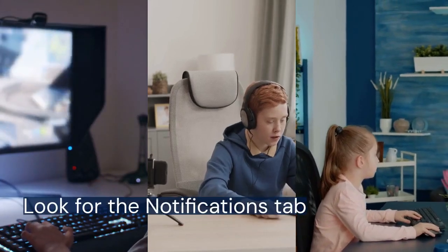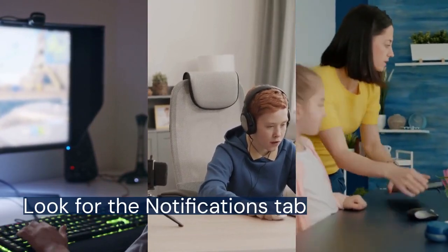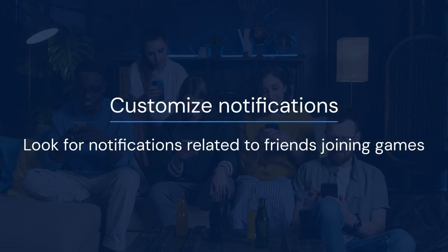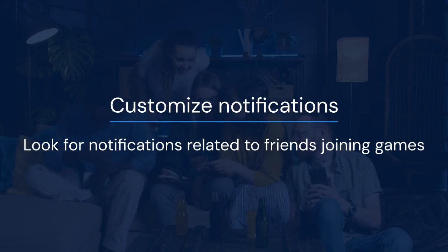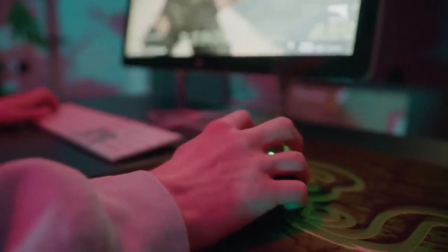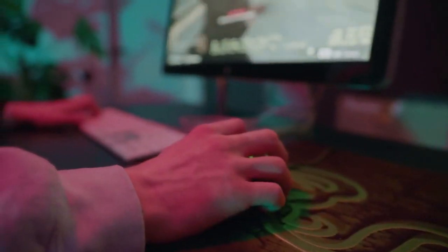Another method involves adjusting your notification settings. Go back to the main settings menu and look for the notifications tab. Click on it. Here you can customize which notifications you receive. Look for notifications related to friends joining games — you might see options like 'friend joined a game.' Disable this notification. This won't completely prevent auto-joining, but it will stop the constant pop-up notifications. This is helpful if you still want friends to join manually but dislike the automatic aspect.